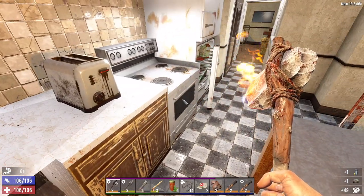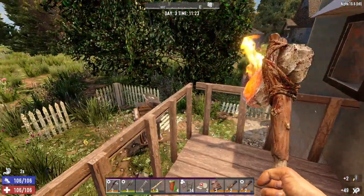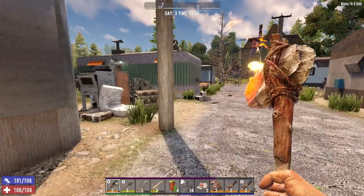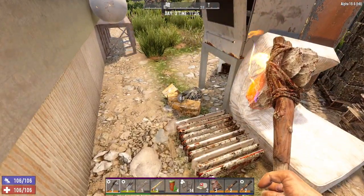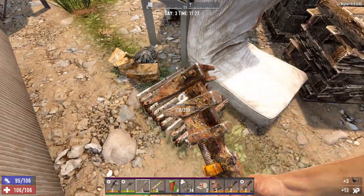Water, empty glass jar. What are we gonna put a second burning shaft mod on? I guess the shovel - I think it gives it more damage. And since we're gonna be doing some digging tonight, I guess that's what we'll do.